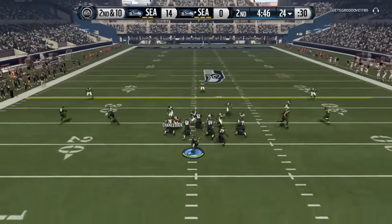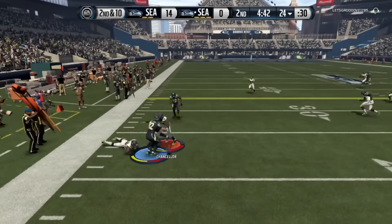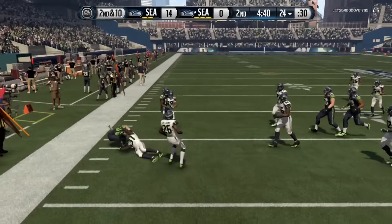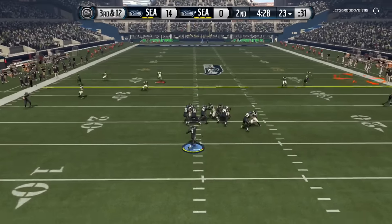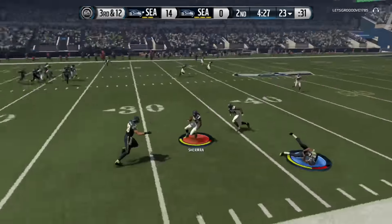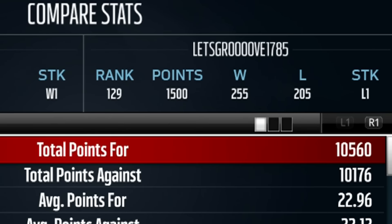Now this guy's blocking everybody with only two receivers and one tight end — just because he's scared of the blitz he's just throwing out his guys, rated 129. So I ended up beating him and we get the W, guys.